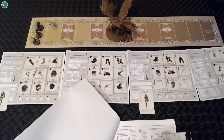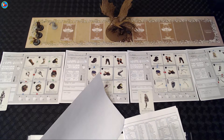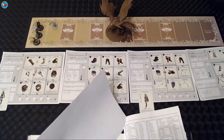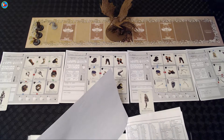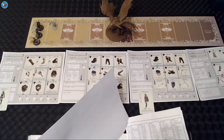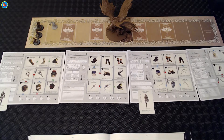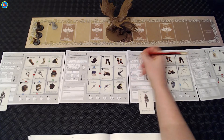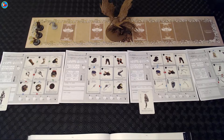Back to our gear - we need to cross off the lucky charm and add the steel shield to the rare gear section. Our movement is now two and she loses a point of luck.